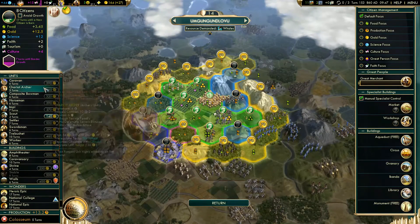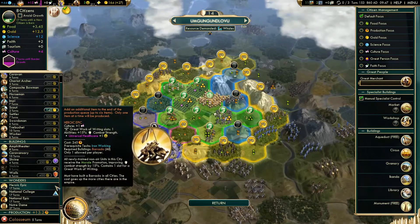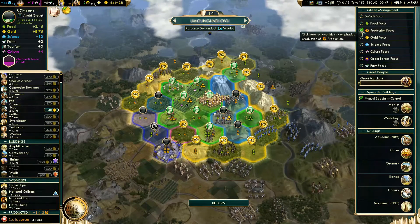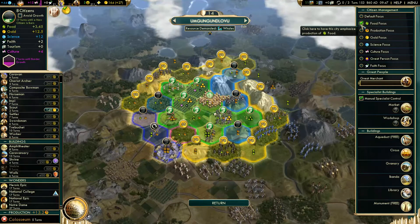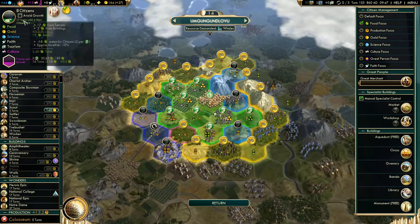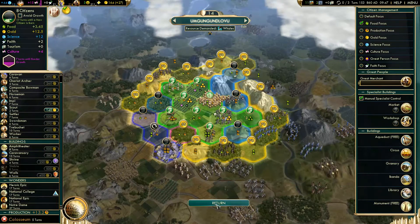I also like how they redesigned all of the units that you can purchase — you can see how many turns it will take at a glance. Hovering over each thing gives a more detailed description, so you'll hopefully never have to open up the Civilopedia again. At the bottom it shows you what you're working on. You can filter to take off purchasing, and they moved 'don't grow' over to the upper left-hand side.